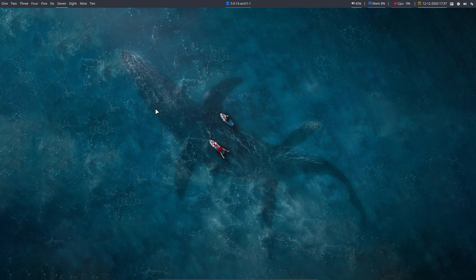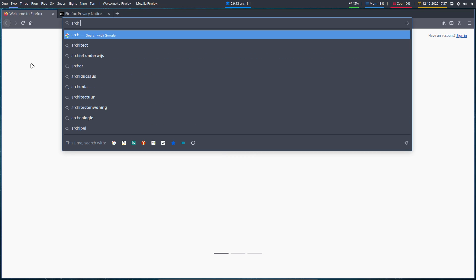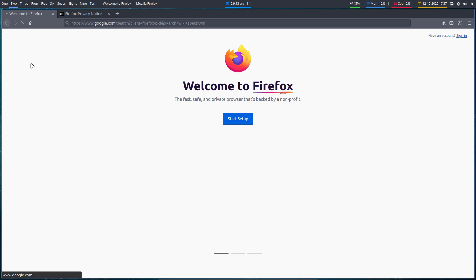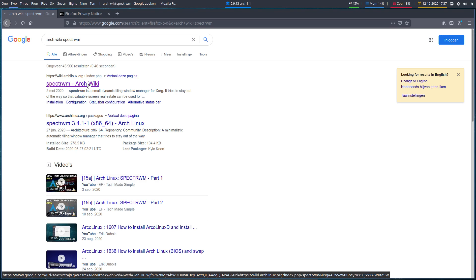If you want to learn about Spectre WM, what do we all do? Super+Ctrl... actually Control+Alt+F for Firefox. I have a UK keyboard but that's not smart. Go to the Arch Wiki and search 'spectrwm' — and we want to look at what Arch Wiki says.